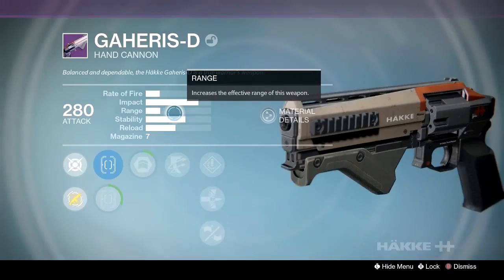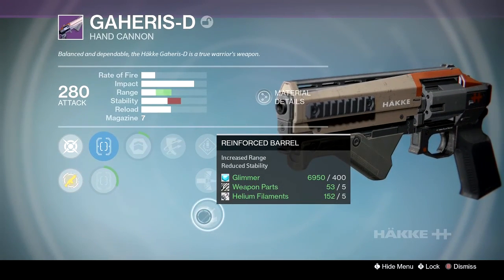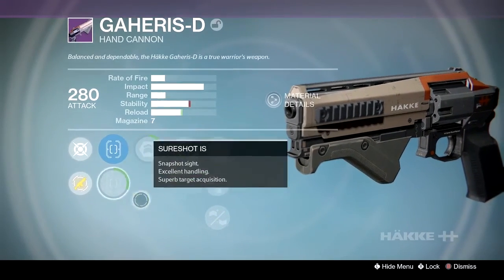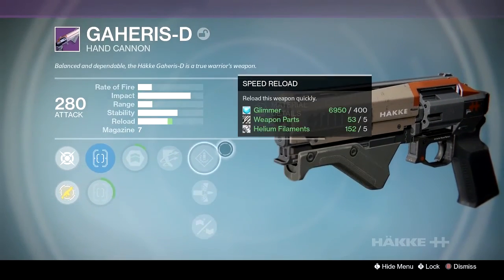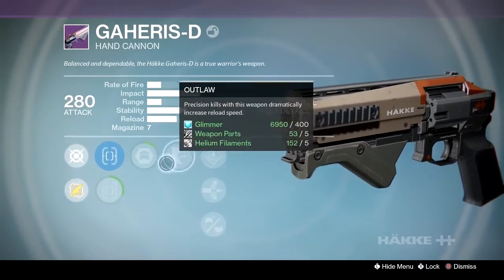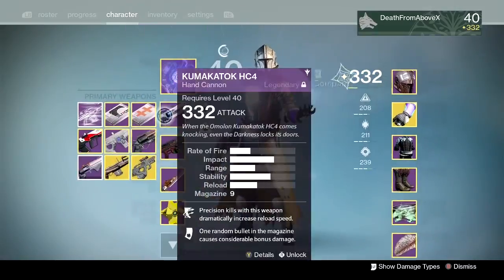Mid-impact, mid-rate of fire, kind of higher impact. If you get the right talents on this it can be a really good gun. Mine does have reinforced barrels so I can get that range out of it. Really thinking about leveling this up and doing a more in-depth on it. We'll wait until next week, see what comes of the package. Maybe there'll be a better version, maybe it'll have special perks. But the Garrus D hand cannon — really cool hand cannon.